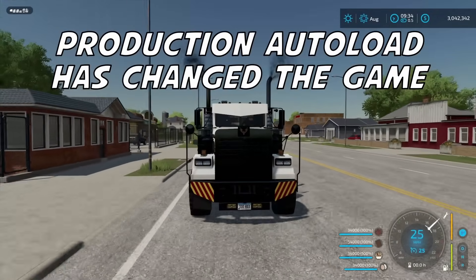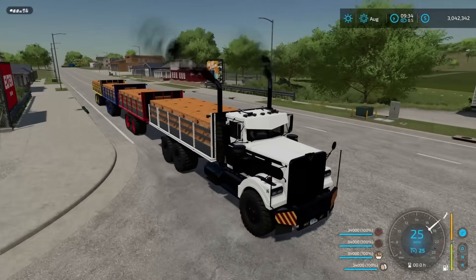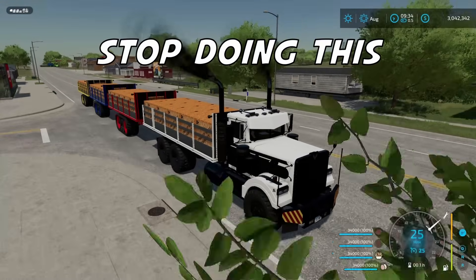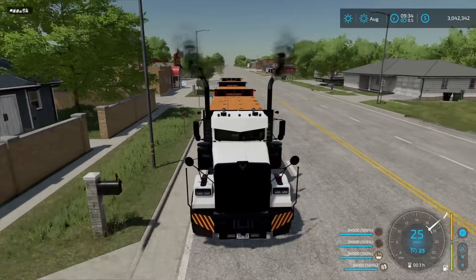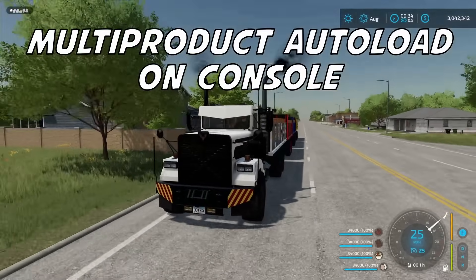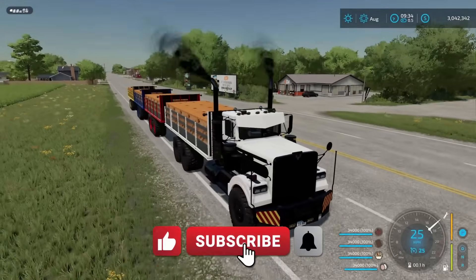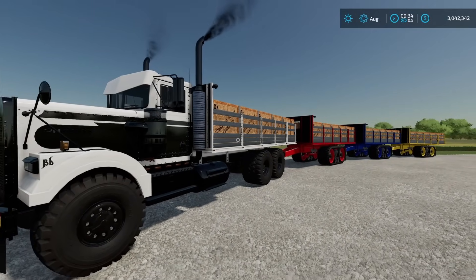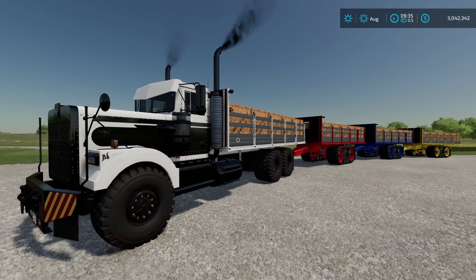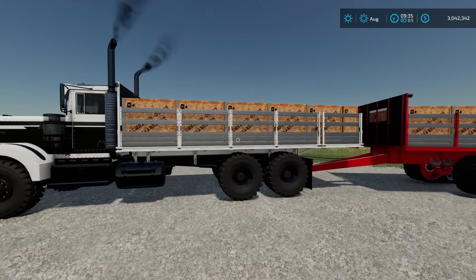I hear you console players. You love your auto load, but you can only carry one item at a time on a trailer and you're forced to do something like this. I mean, four different trailers here for four different products. What if I told you there was a way you could have three products on one auto load trailer? Make sure you hit like, subscribe and turn on your notifications. That's a good one, everybody. Driver53 here, and today I'm going to show you exactly how you're going to be able to carry more than one item on an auto load trailer.